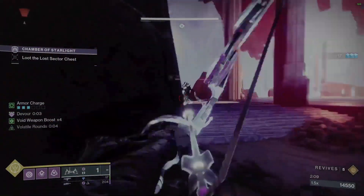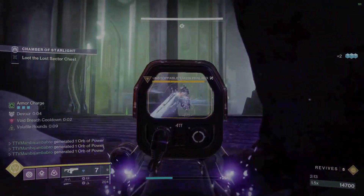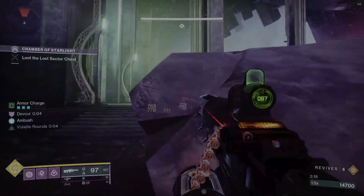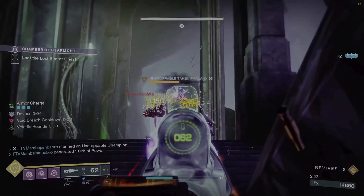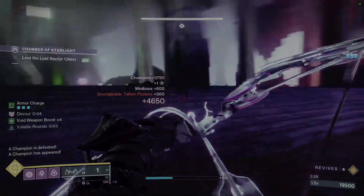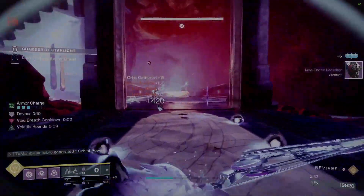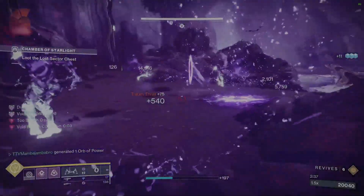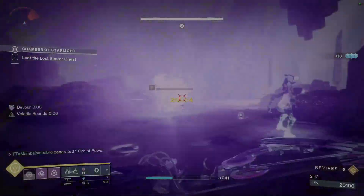Once you get past a certain point, a bunch of enemies will converge on your position very aggressively. There's an unstoppable champion that will run at you, though at the spot I'm at right here he kind of stops. The boss will be with him — be very careful, it is solar threat. The boss is a wizard that throws solar tracking projectiles that do a lot of damage. I suggest taking out all the ads first so it's just you and the boss.